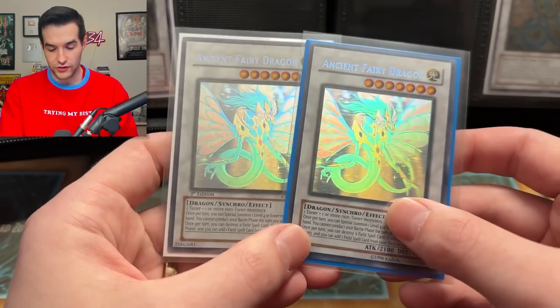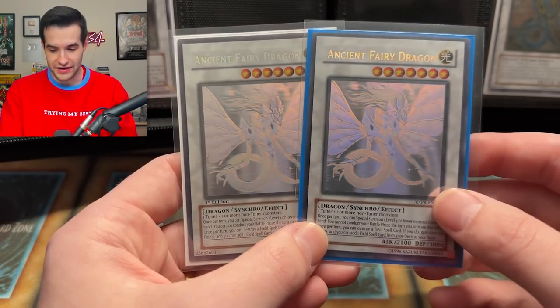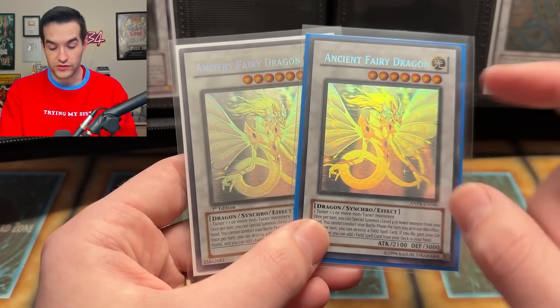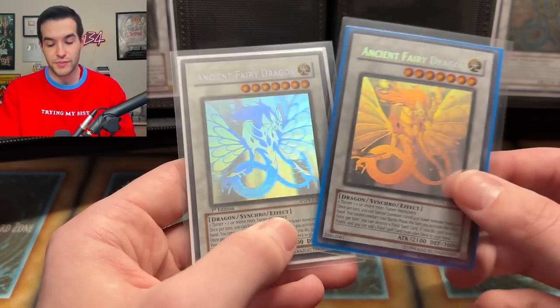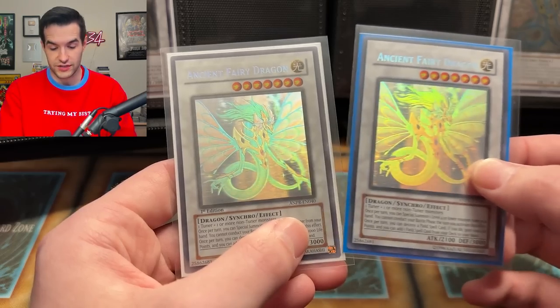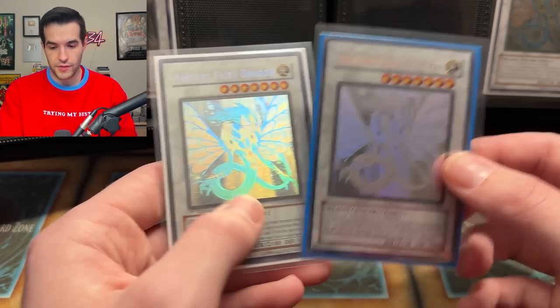Wait — these are definitely shifted! Look at this — see the little loop down here, it is farther away on the Unlimited. The foil seems pretty similar, but this is moved. So that happens a lot in like Gold Series Haunted Mine, but I didn't realize it happened with other ones. I guess maybe the Unlimited print was a little bit shifted. That is interesting, something I've never noticed. It feels like it's also shifted the other way compared to this one. Let me know if you guys know any info about that in the comments.